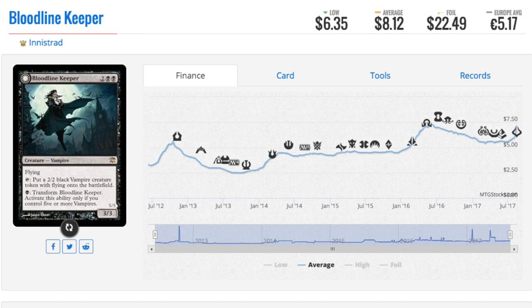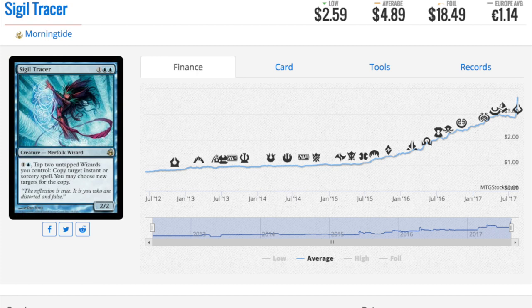Bloodline Keeper is one of the best vampires in my opinion because it creates vampire tokens and it also flips into a vampire lord. I mainly use it to create tokens — a two-two black, tapping it to create a two-two black flying vampire token is extremely good. And guess what is coming back? We are going to see vampire tribal. Vampires have always been a popular tribe, and it doesn't hurt that one of the new commander decks is vampires.